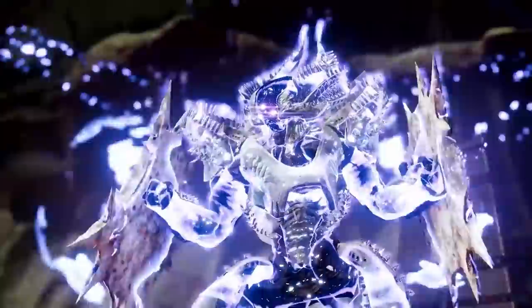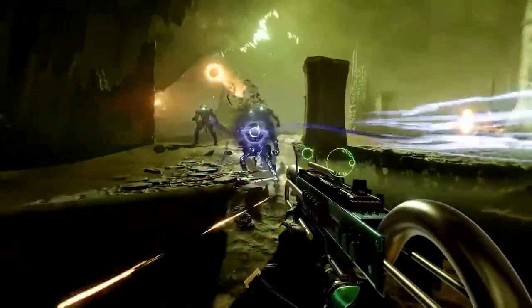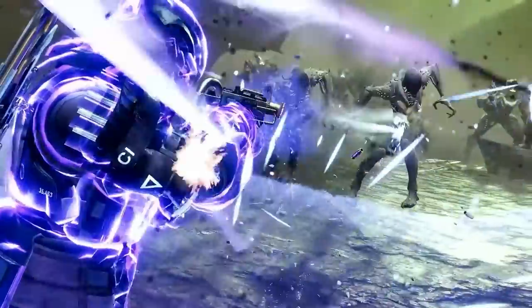Anyone can run Suppressors now — I think that's a pretty cool thing. We wanted you to feel like you were the energy vampire, the Night Stalker, that protector, that big Sentinel Titan. So you're going to see things like Bastion, the new Titan aspect where you take your big Sentinel Shield, slam it into the ground, and create a Void barricade that applies overshield to you and your allies.